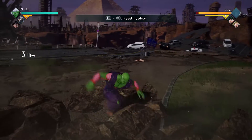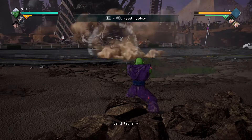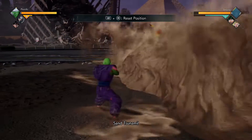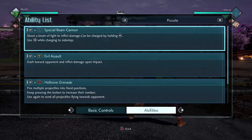Another thing to note about Piccolo is compared to a lot of characters, he's not that fast — he's kind of a slower-based character, but his damage kind of makes up for it. He's not really agile but he'll do the job. Alright, enough with showing you guys the basic abilities — let's look at his main abilities.